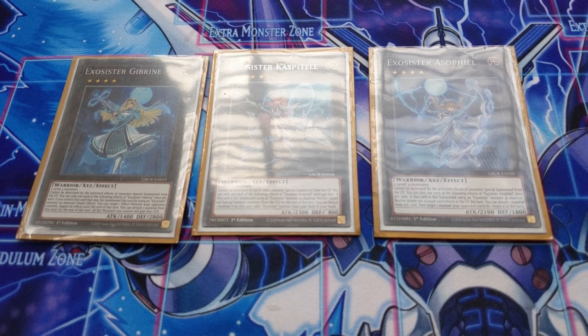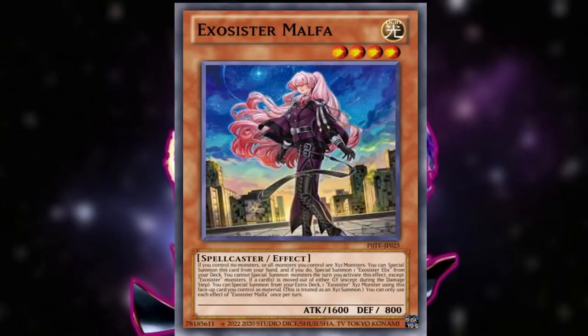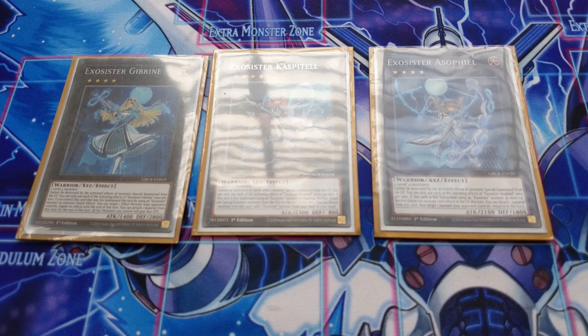Exorcister Caspitell is where things get really interesting. It can be summoned easily via Exorcister Stella or Exorcister Ellis. On summon, when it is XYZ summoned, neither player can Special Summon monsters from the graveyard — a fantastic effect, especially when summoned on your opponent's turn to shut down graveyard-based strategies.